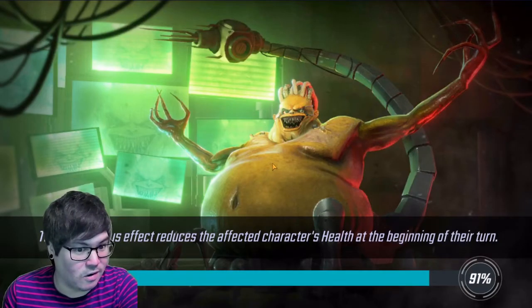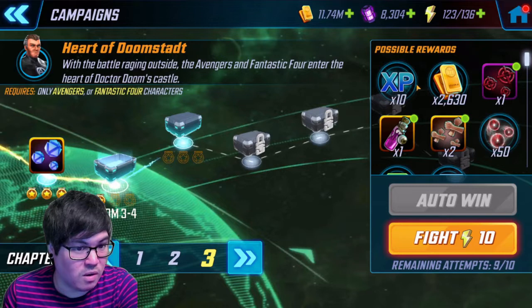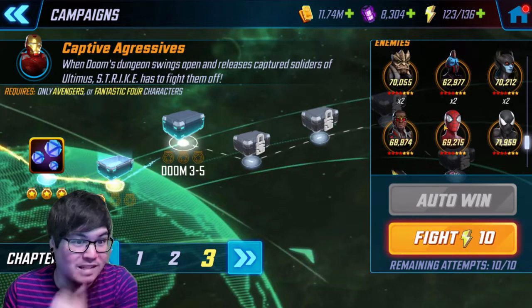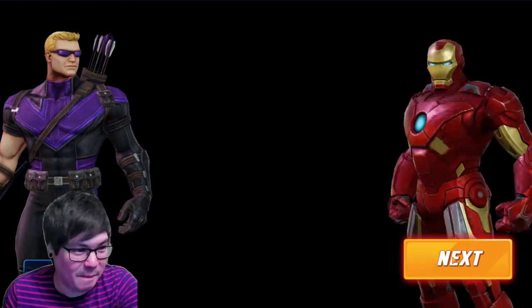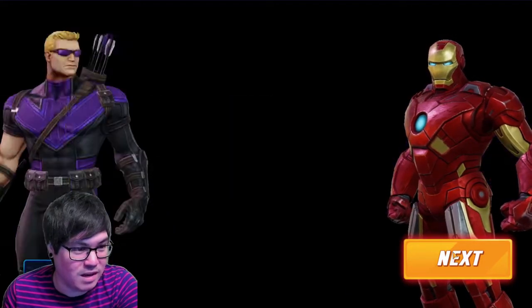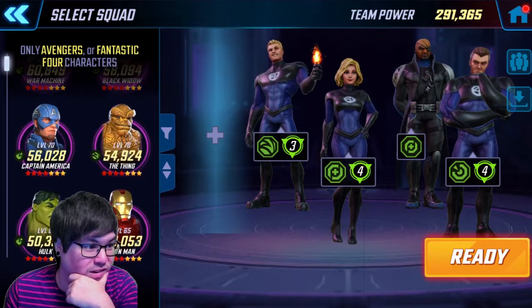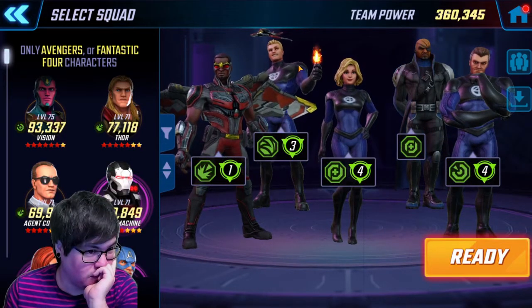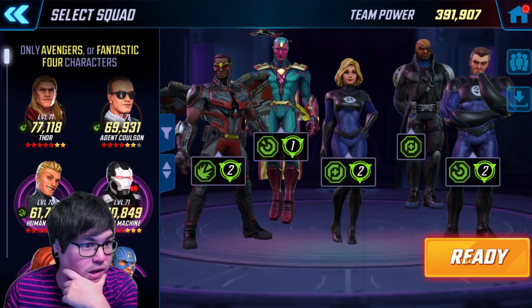Luckily this isn't a node I really need to clear right now. I have a lot of these Shoggoth hikers, so it's not a huge priority. I'll come back to this later. What do we have here — some Black Order members, some Symbiote Spider-Man. These are some tough nodes. Maybe I need to switch up some of my characters. Maybe I should go with higher power ones — removing The Thing since he's just damage. I think we want Falcon, and I'm going to go for Vision because he has more sustainability, more dodge, and he's more likely to survive.